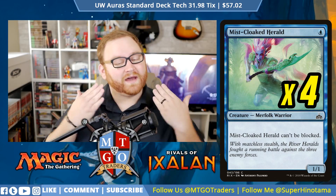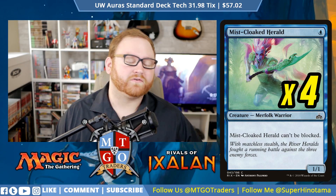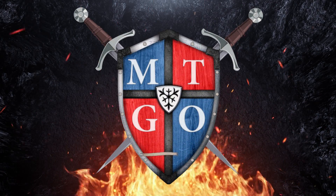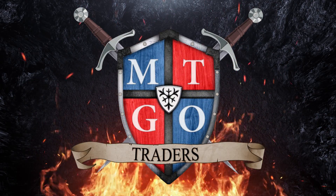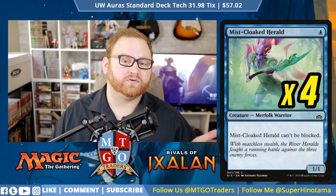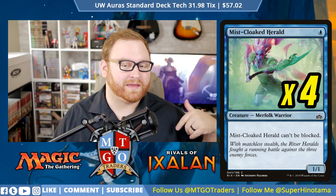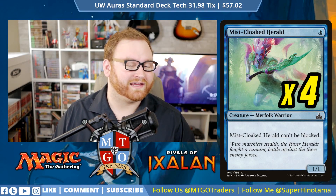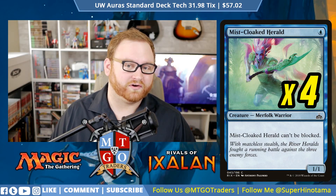Ladies and gentlemen, welcome to GeoTraders. My name is Taren and this is Blue-White Auras for Rivals of Ixalan Standard. Yesterday we streamed Bogles because the past weekend we actually had a Bogles deck take GP Toronto, and I kind of wanted to go over an Auras-based deck in Standard, and that is Blue-White Auras.